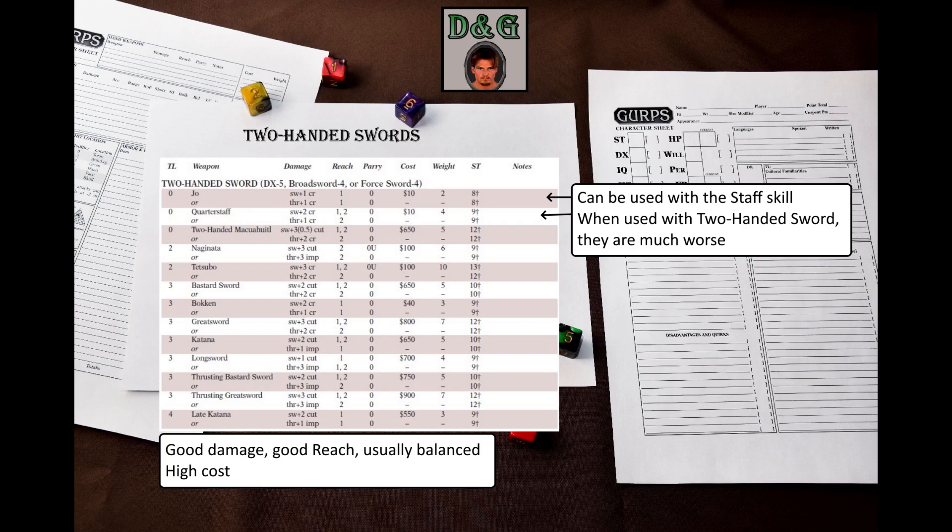The first two weapons on the table are staffs. I talked about them in my video about staffs. They are strictly worse when used with this skill instead of the staff skill — they have worse damage, reach, and do not get a bonus to parry. Basically, this is just for people who do not have the staff skill but need to whack somebody with a stick.